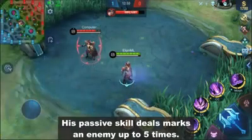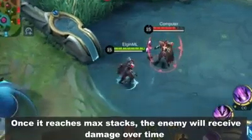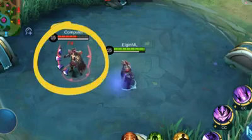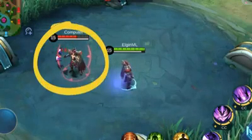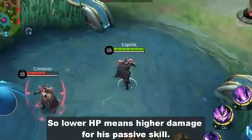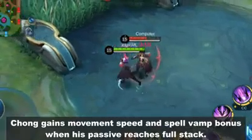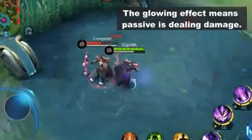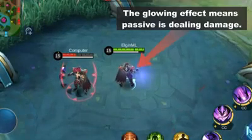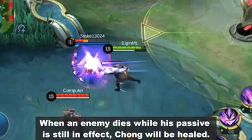His passive skill deals marks to an enemy up to 5 times. Once it reaches max stacks, the enemy will receive damage over time that is based on the enemy's missing HP. So lower HP means higher damage for his passive skill. Chong gains movement speed and spell vamp bonus when his passive reaches full stacks. When an enemy dies while his passive is still in effect, Chong will be healed.